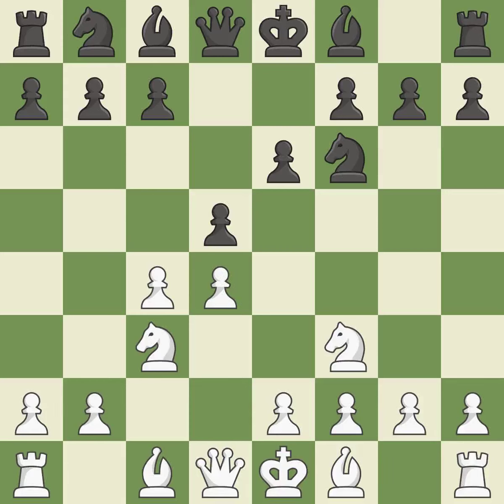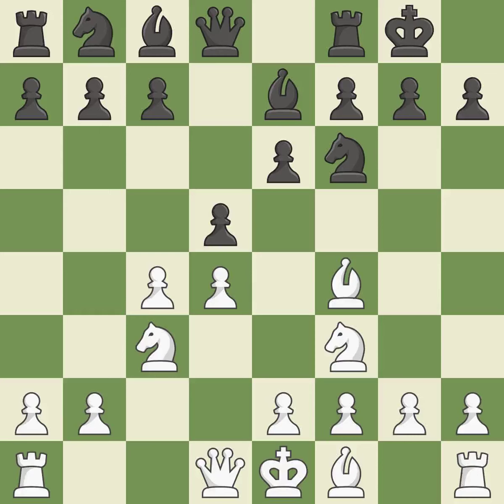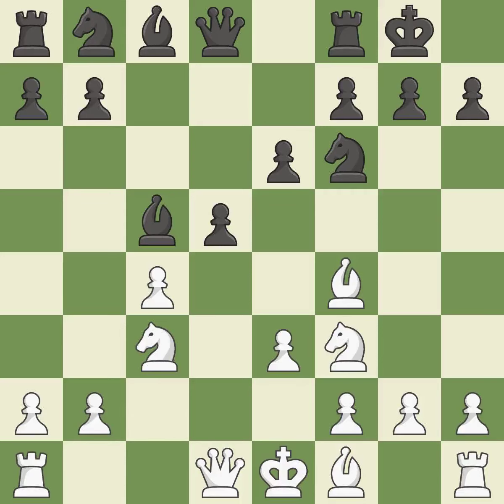The bishop will be better off as a result of this, activated by moving from its initial square. Bf4 develops the bishop toward the center and controls the e5 square. Castling gets the king out of the center and activates the rook. e3 allows the light-squared bishop to develop and supports the d4 pawn. c5 attacks the pawn on d4, prepares to develop the knight, and opens the diagonal for the queen. dxc5 captures the pawn and frees the d4 square for White's pieces.